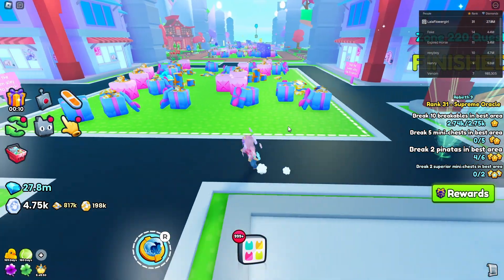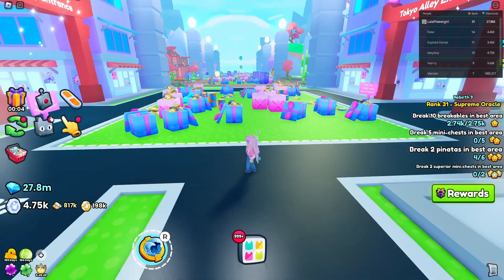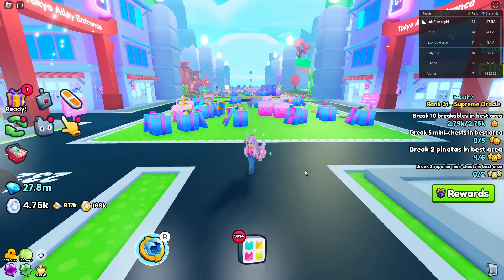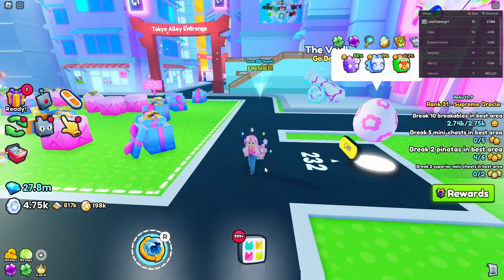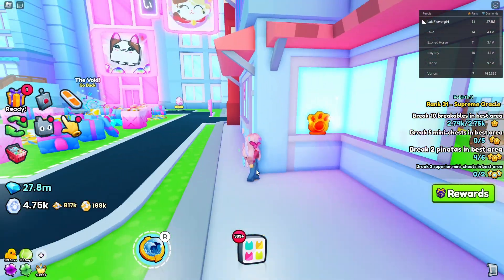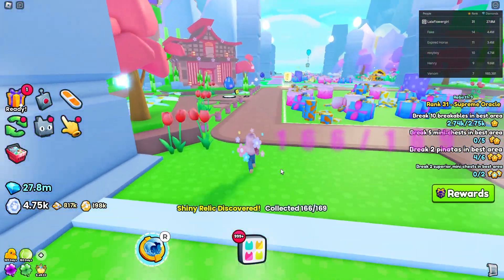We are in zone 220, and it's the first one you get to when you come in here — it's Kawaii Tokyo. The first relic is on the left hand side, the same side as the little egg. Come down to the end of this building and it's right there.